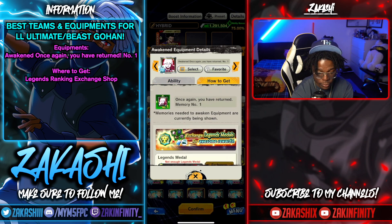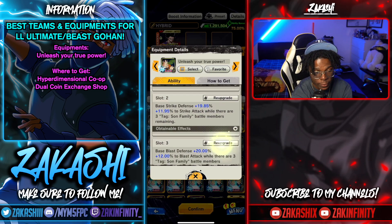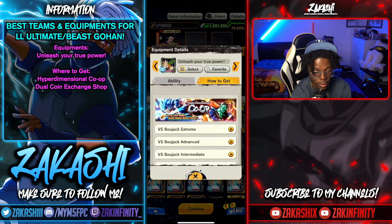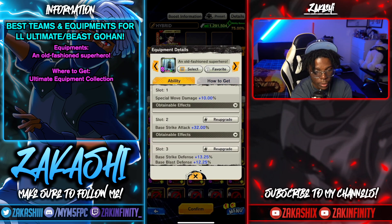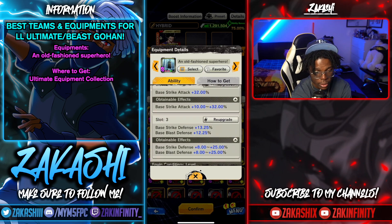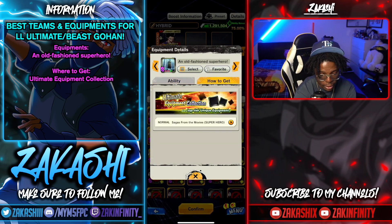If you're running Son Family, this equipment is a must-have. With three Son Family members you're getting pure strike and pure blast, plus double defense of both types. You can get it from the Corp right now but it'll be in the Dual Coin Shop later. The new Superhero Movie equipment gives double defense on the last slot — a big amount — plus 32 strike and special move, which is pretty much everything Beast Gohan needs. You can get this from the Ultimate Equipment Collection, and with the bonanza right now it's not hard to grab at all.